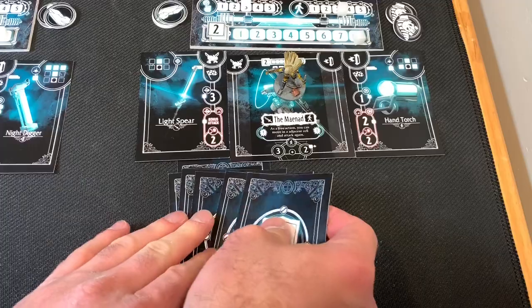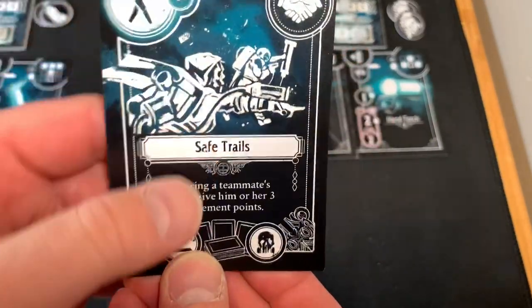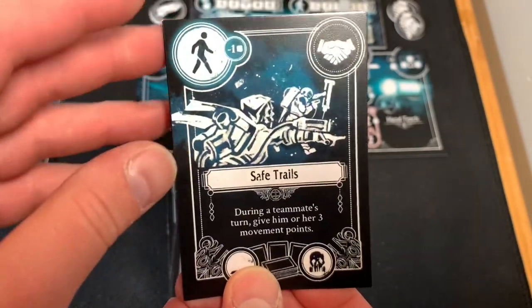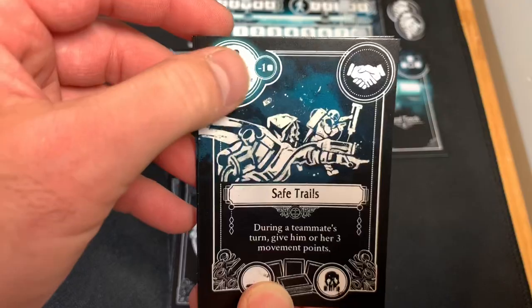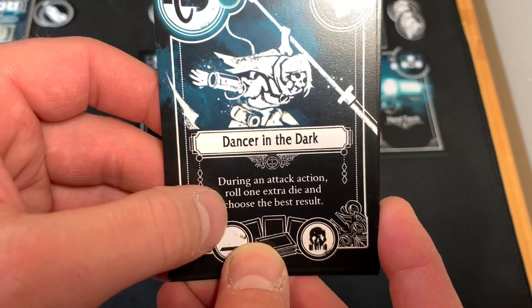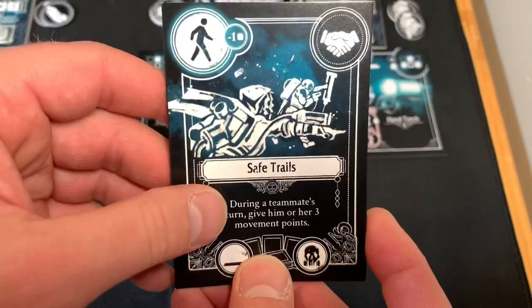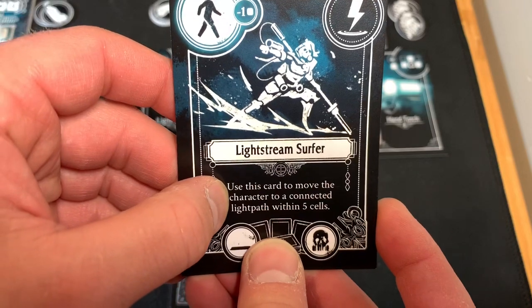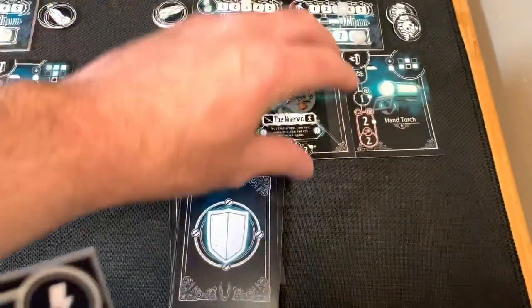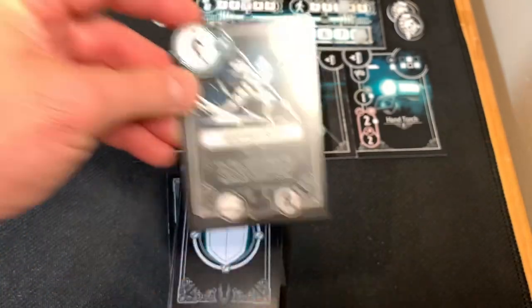Last but not least, we have our scout-type character, Maynard, who starts with four cards. Safe Trails: during a teammate's turn, give him or her three movement points — which will really help something like the Cyclops or the Pioneer. A movement action reduction card. Dancer in the Dark: during an attack action, roll one extra die and choose the best result. Another Safe Trails. And Lightstream Surfer: use this card to move the character to a connected light path within five cells. The board is a big giant grid, and this person can apparently skid and surf right to where they need to be.